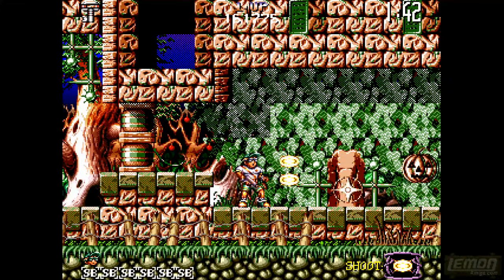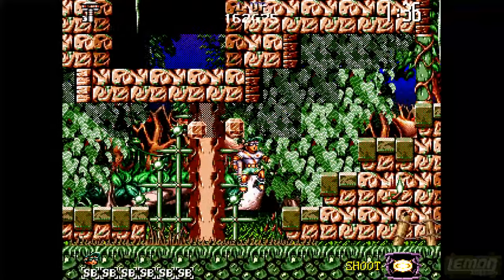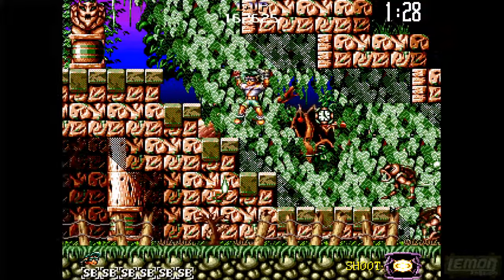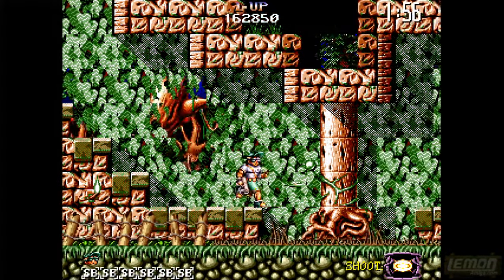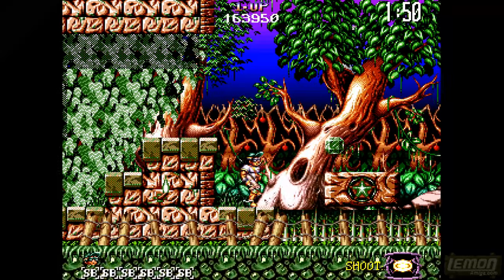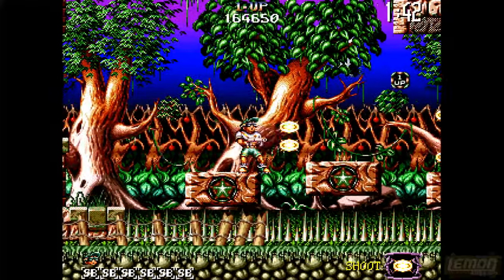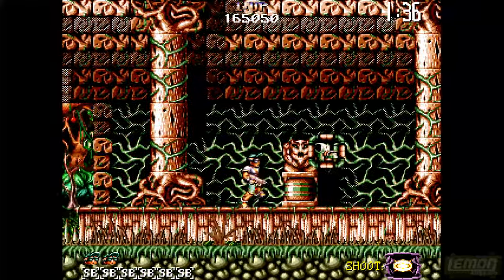Some of these enemies reminded me of Turrican 2. We're really racing through the level now, and I like the details in the background — all these leaves and the forest, and even something scrolling in the foreground. This star marks the end of the level, and as long as we can kill that plant and observe a bit more timing, we can get an extra life before we go on to the next section.